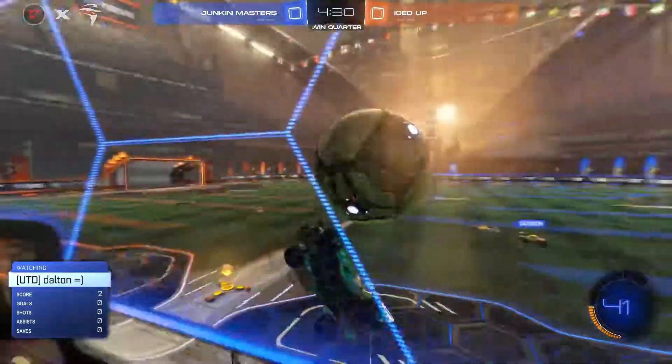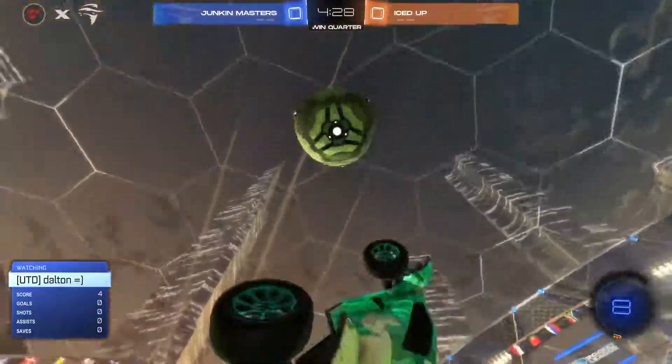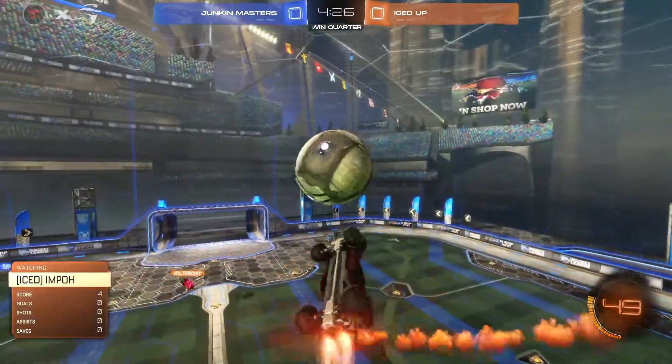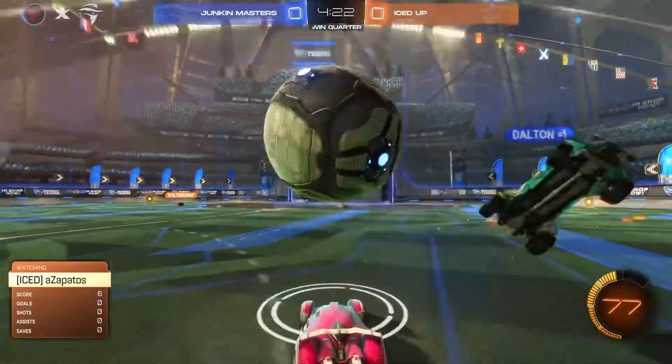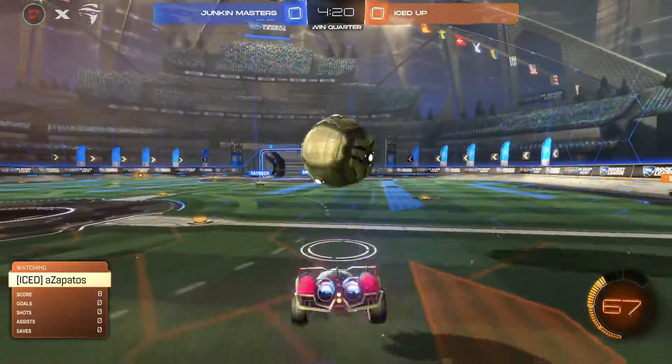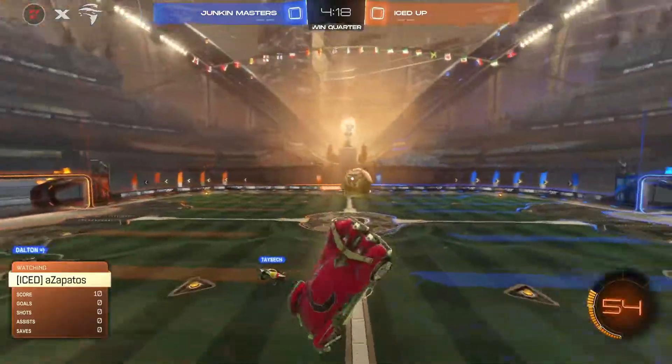There was an infield pass from Senegal to Taysek, just a little bit too high — couldn't get anything towards the front of the net. Here's Info going to take us through the air, tried to go over the top with a flip reset, lost the handle. There's a good challenge there by Dalton to force it back to midfield.